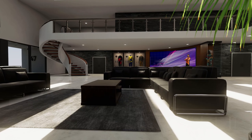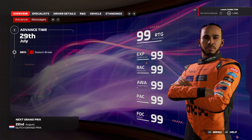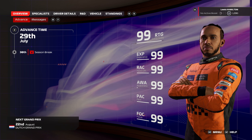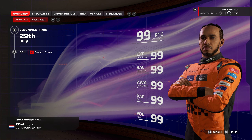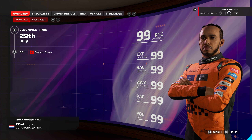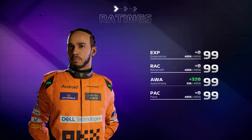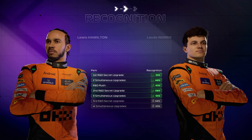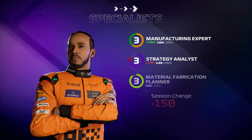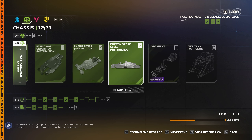Anyway, on to today's episode of the F1 24 Lewis Hamilton career mode as we arrive at Zandvoort for the Dutch Grand Prix — Max Verstappen territory. We have a season break coming up very shortly. In the previous episode, we brought five upgrades to the car, and we got not one but two safety cars in the same race, which went really well.